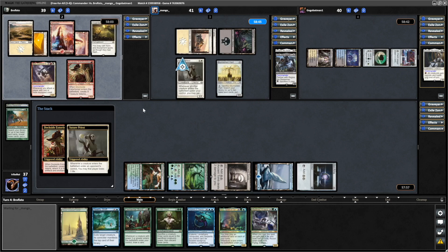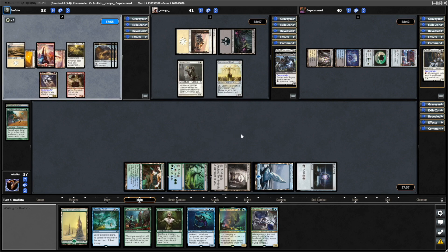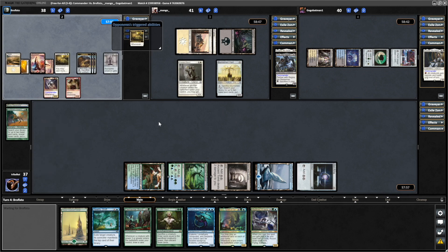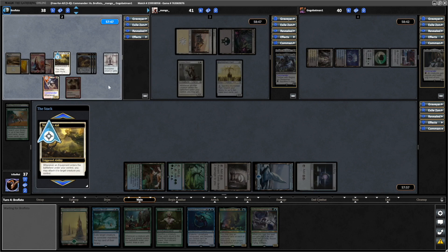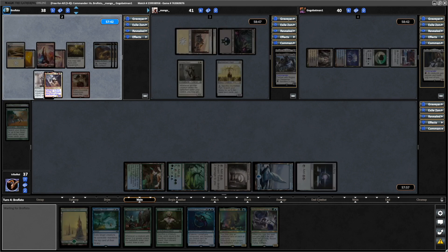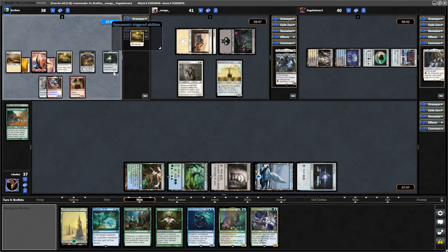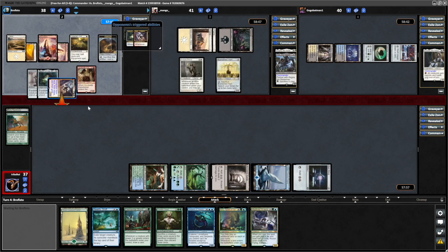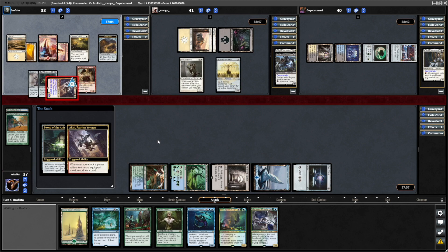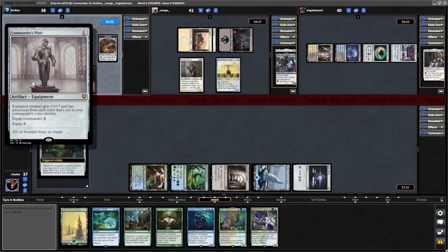A Dockside Extortionist coming down from the Boros player. We're against a bunch of white players, so I need to think about the fact that we might see Swords and Path — I don't think there's much we can do about that, we'll probably just have to play into it. The first equipment of the game is a Commander's Plate, which comes in during the main and auto-equips to Akiri, bumping that up to a 6-6 straight away with protection from our entire deck. Sword of the Animist comes down and auto-equips as well, and they're swinging in at us. Commander's Plate is probably one of the worst cards that we could have seen, to be honest.